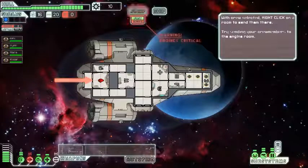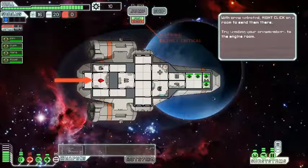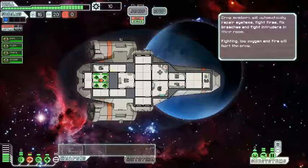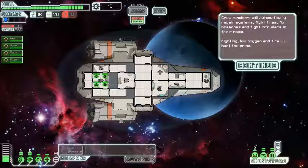Since they're all engineers, I can go... I'll put the person on the bottom. All the engineering students. Fighting fires—you're going to fire, I hope. Priorities: automatic fix-fires, breaches, and then intruders in that room.